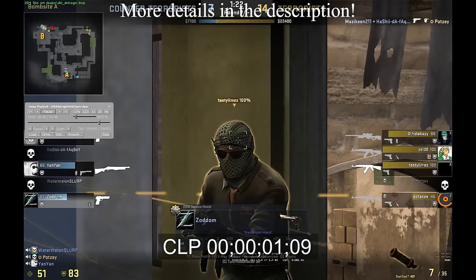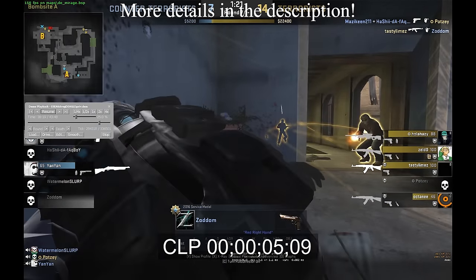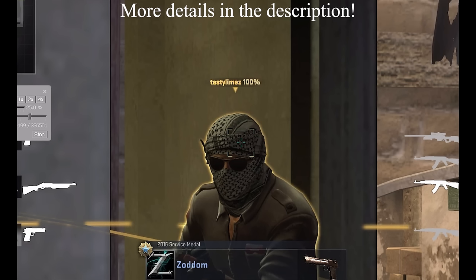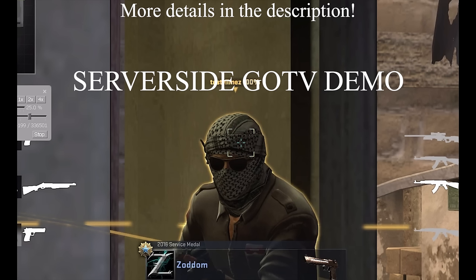What I've also got is the footage from the GoTV demo. As you can see, I have to use a slightly different inaccuracy show command because the one with the white circles doesn't work there. But as you can see, it's pretty much still in the head. Usually when something like this happens, the GoTV demo looks very different compared to the POV demo, but that's just not the case here — it's effectively the same.